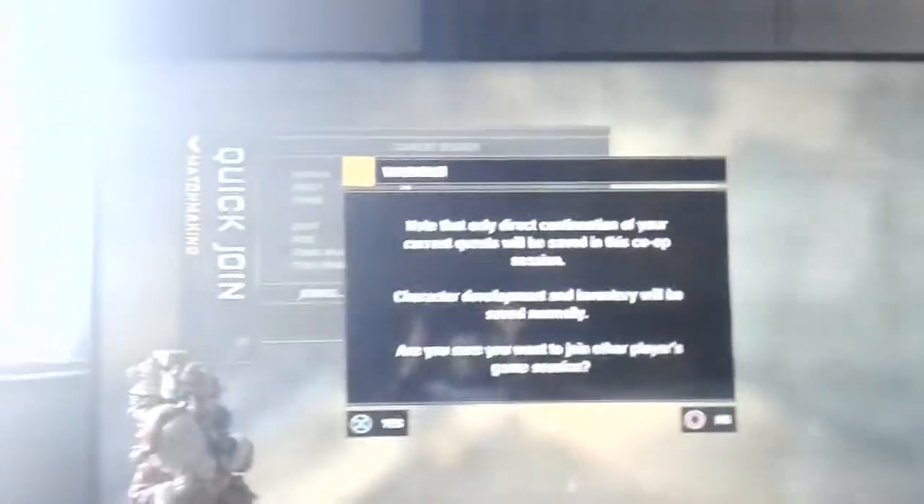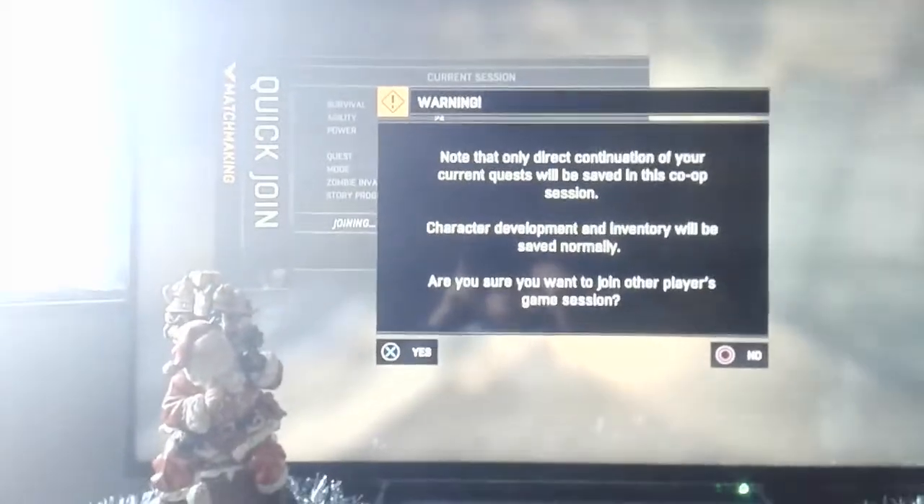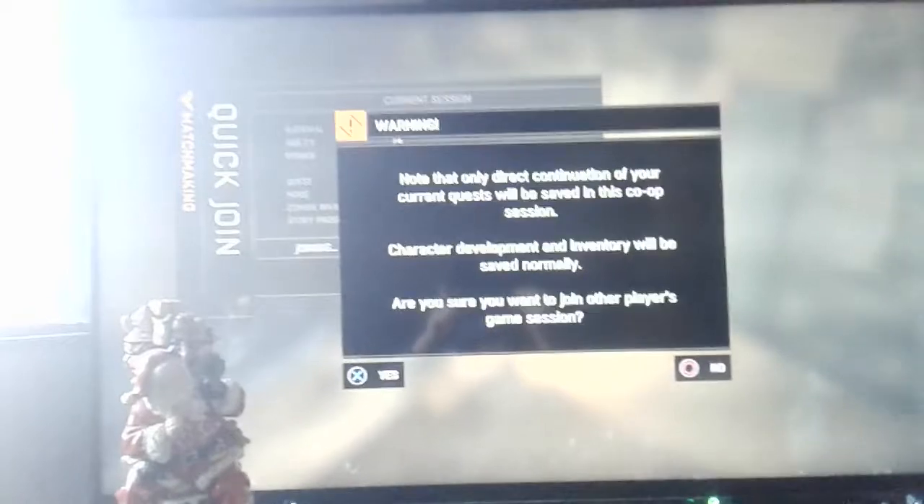At this point you want to leave your storage and go to matchmaking in your options menu. Go to matchmaking and press Quick Join, then wait for it to find you a match.